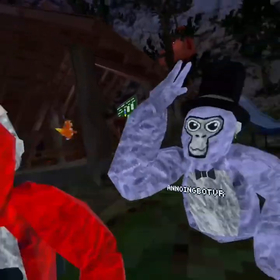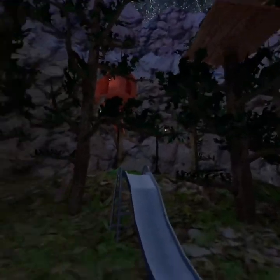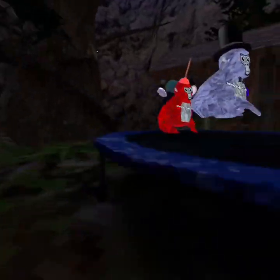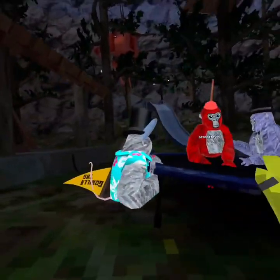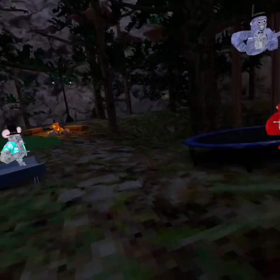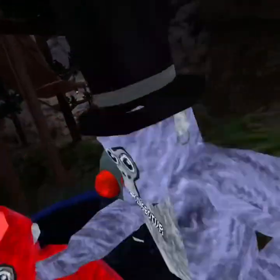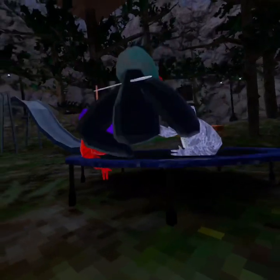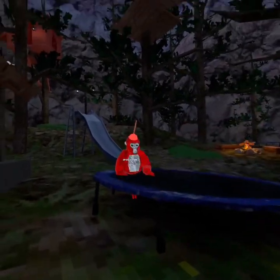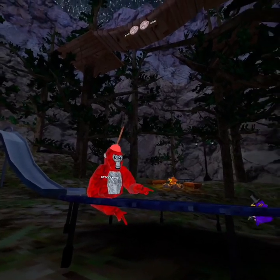The next challenge we're going to be doing is the jumping contest. You've got to jump as high as you can — the top three who jump the highest will make it to the next challenge. Let's start it off with the winner of the last race, red. Everyone else get off. You jump in three, two, one — go!